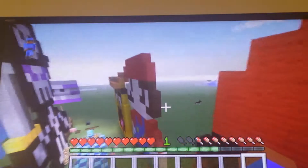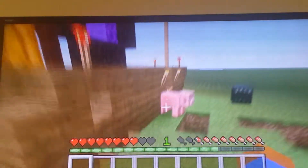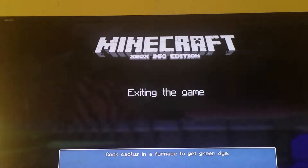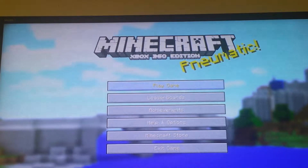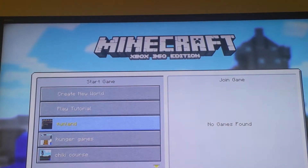Yeah, that's everything for Pixel World. I'm just going to exit without saving and go to the home menu. Also guys, if you noticed, the background changed for the home screen — now it's a moving background.